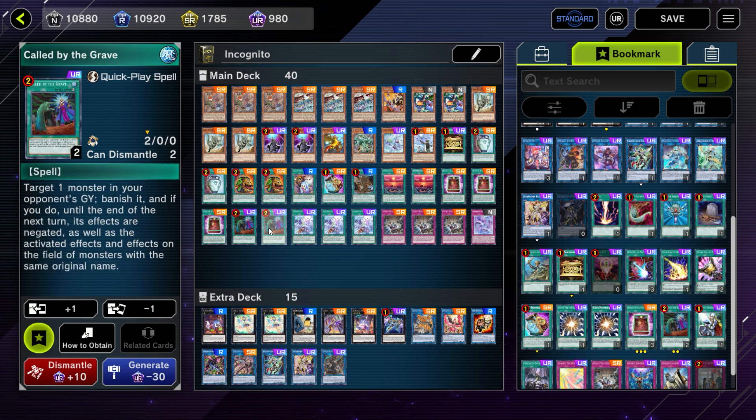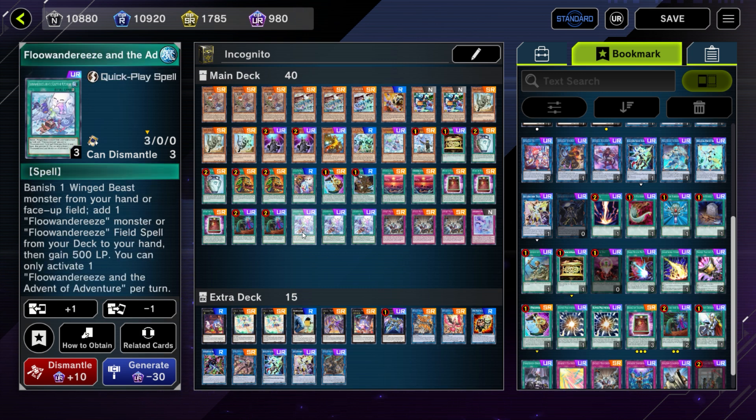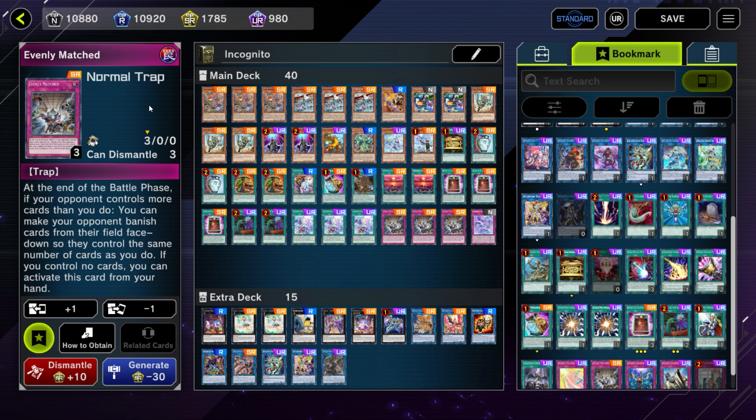Not everything will work in perfect synergy, but if you watched my videos last season — 85% win rate throughout all of Season 20 in Diamond and Master, which is absolutely crazy — we did it with a deck like this. It does work and you can definitely make it work. Triple Advent of Adventure, of course, and Triple Evenly Matched still. This card was definitely an MVP for me last season and I don't see any reason why it would not be this season.